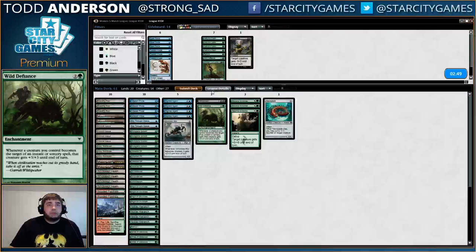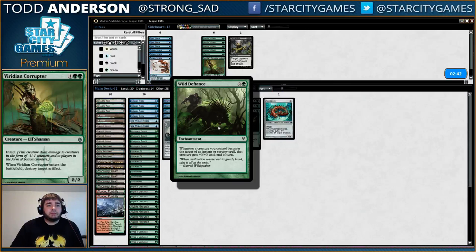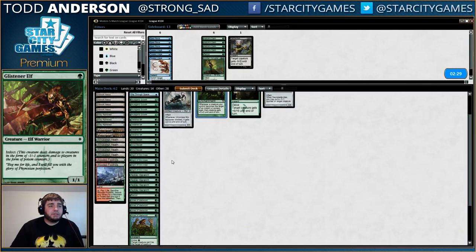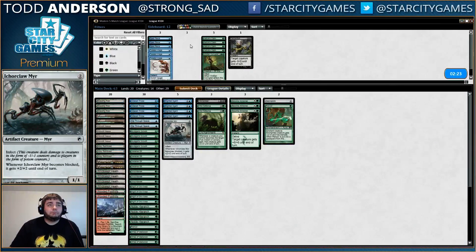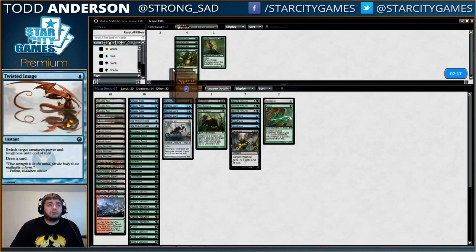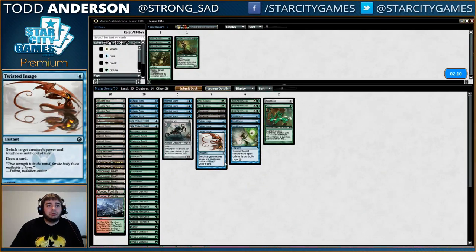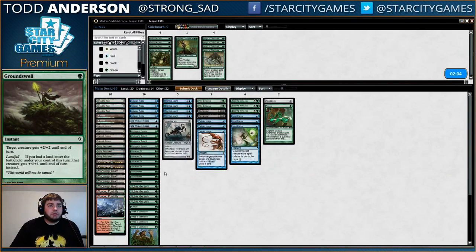All right, sideboarding. Necropeed is pretty good against Pyromancer strategies. Wild Defiance is very good against them — let me make sure: it's 'whenever a creature you control becomes the target of an instant or sorcery spell, that creature gets +3/+3.' I was wondering if it had a clause of only a single target or something, but Wild Defiance does prevent Electrolyze on a couple of my guys, which is nice. I think we also need the Rancor. We may want these Spell Pierces, maybe this Dismember, maybe these Twisted Images — everybody's got Static Caster these days. Twisted Image and Dismember for Static Caster. Let's cut all these Mites of Old Crozier and maybe cut these Groundswells too.